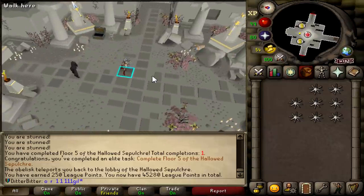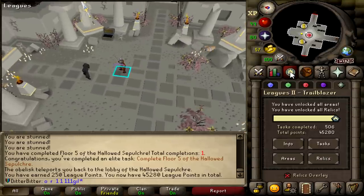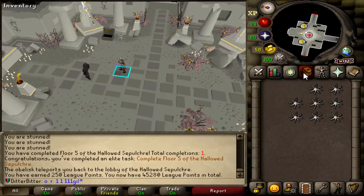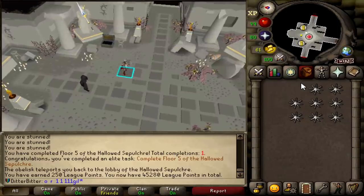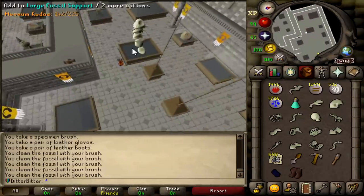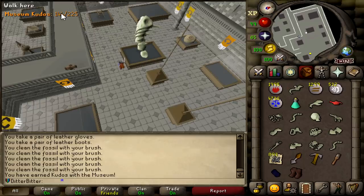This is pretty terrible to learn, and the only reason I've got these tasks done is because you don't actually have to complete it in the time — you just have to get to the floor, and you can do as many attempts as you want. There are more tasks including a speedrun master task, and I have to get all the rewards, so I'll have to come back eventually and learn it properly. But for now, that's free 350 points. The large display is finished, putting me up to 144 kudos. If I do Hazeel's Cult and Temple of Ikov, that puts me to 154 kudos, which unlocks Volcanic Mine — a 250-point task.